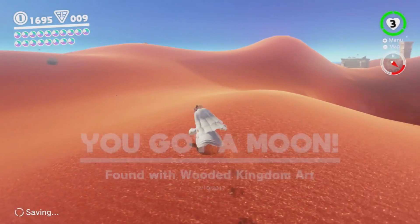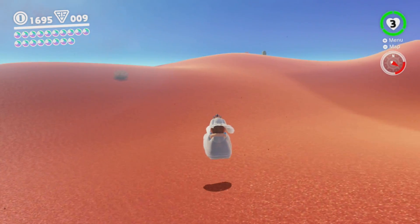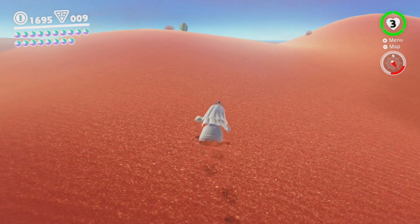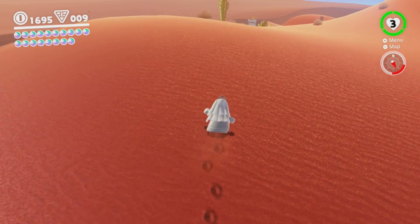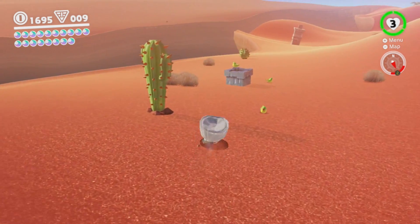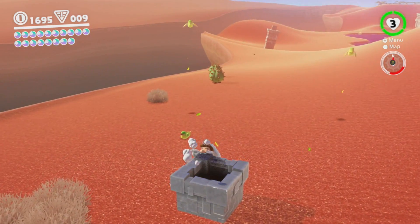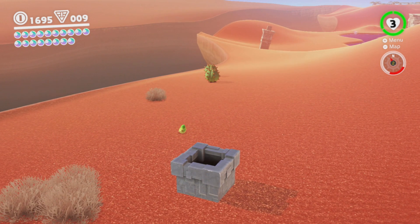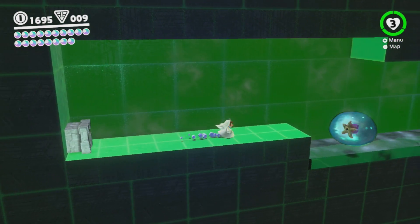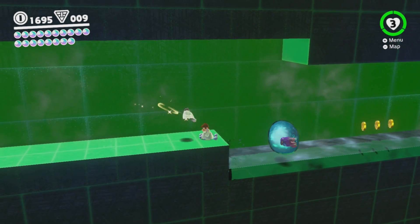While we're up here — gotta remember to do that free-running Koopa, I should have done it while I was there. But while we're up here, let's do that pipe that's right over here. Simple, quick stuff. Then we'll probably call it for this episode, because we still have a ton of moons to go. I believe we have exactly 40 from the time that we started.